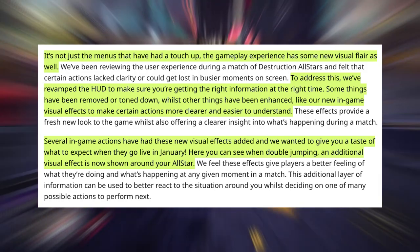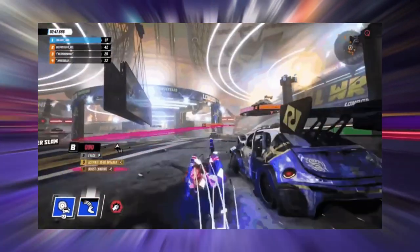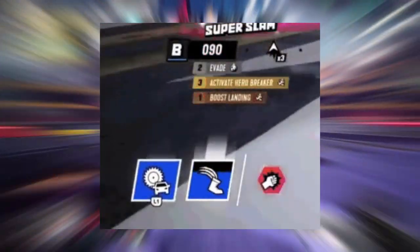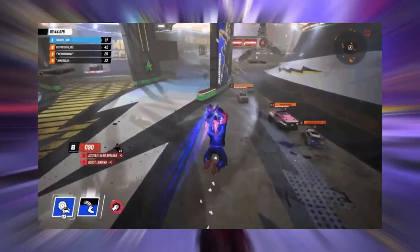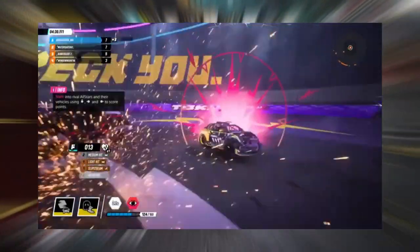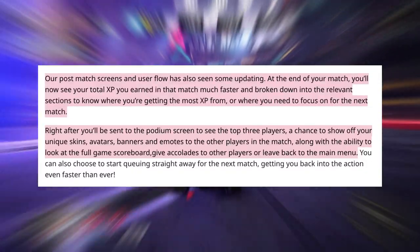The HUD look and feel during gameplay has been revamped as well. Blue Fang has new animations when he's double jumping — this will be across the board for all characters. As you can see, the HUD has been simplified; we've got Blue Fang's abilities and the multiplier bar above as well. They've also got some new visual effects when you run into opponents, to make it feel better when you crash into someone and add a bit more visual feedback.